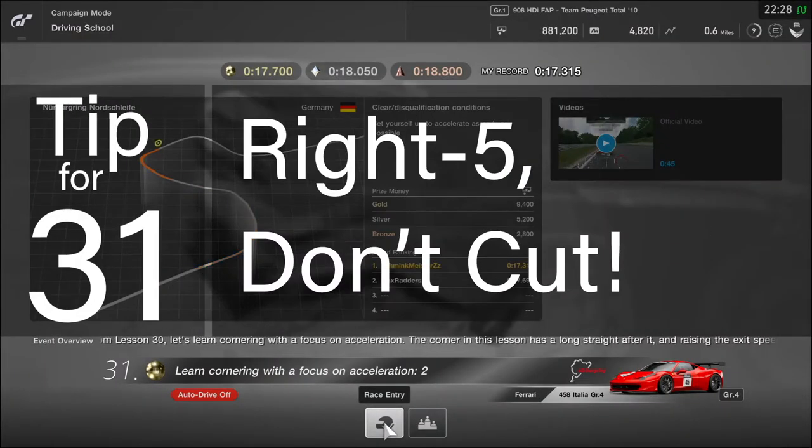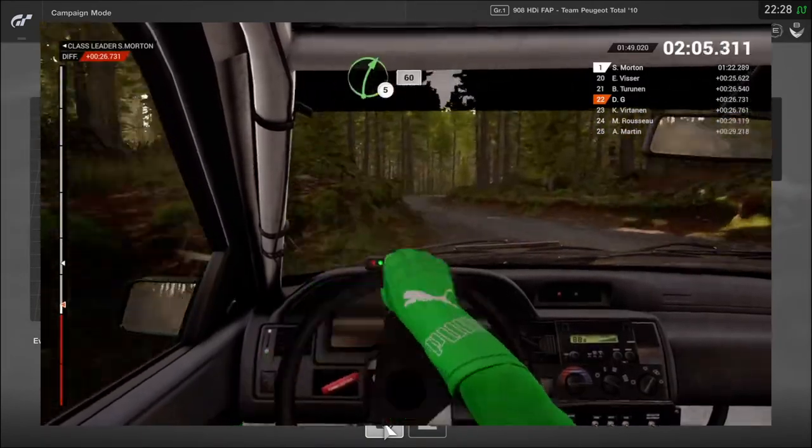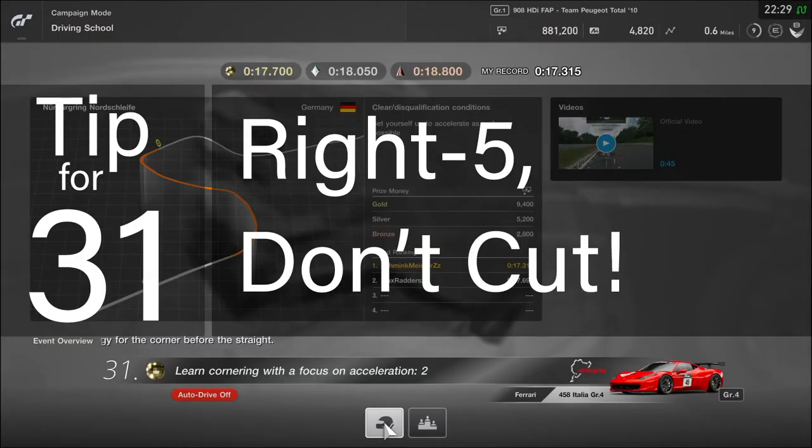Tip for lesson 31: right five, don't cut. If you've ever watched WRC or played rallying games then you'd be familiar with Nicky Grist saying don't cut. The rumble strip on the inner apex of the first corner will launch you badly offline if you try and drive over it. So do a tight wide radius turn, staying on the tarmac, and then stay out to the left until you hit the next cone. You can stay hard on the accelerator for the rest of the course if you manage to find the right racing line through turn two.